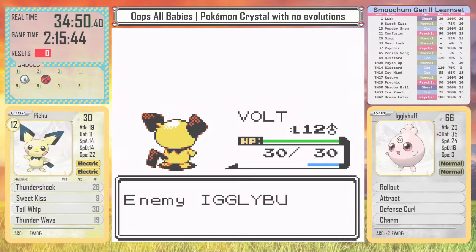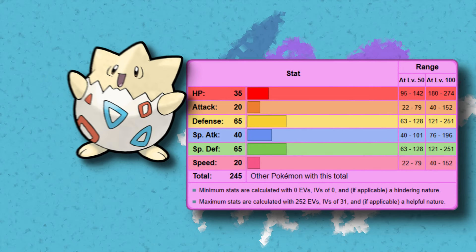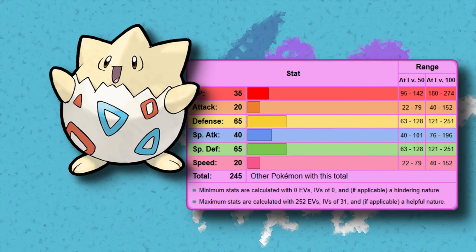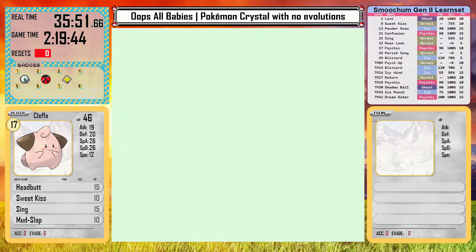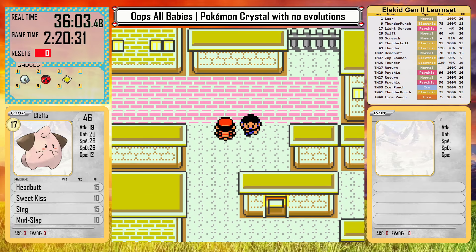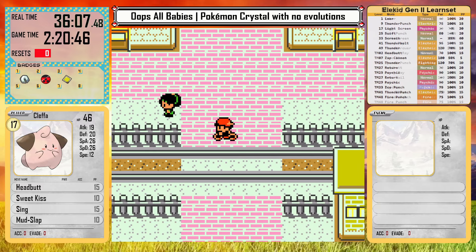While in Goldenrod, our Togepi egg hatches. This iconic egg Pokemon is right in the middle of the bunch for stat totals — it is very defensive, which is pretty nice. However, I won't be using it today. I already have a Cleffa as my normal type and it has been a champ. Plus the rival is using it, and it had the spotlight in the previous hack, so I think for today it's going to take a back seat.